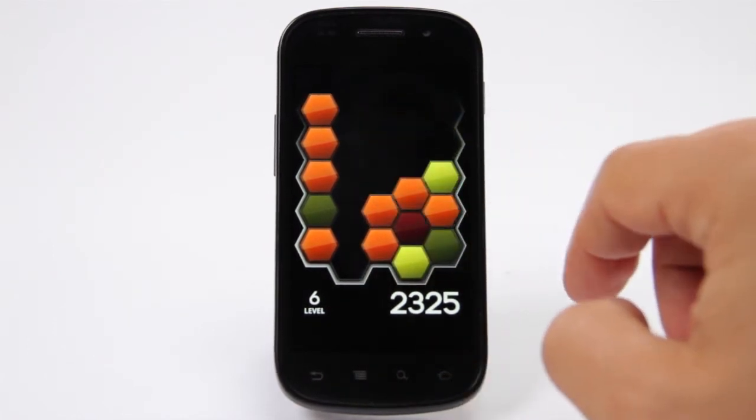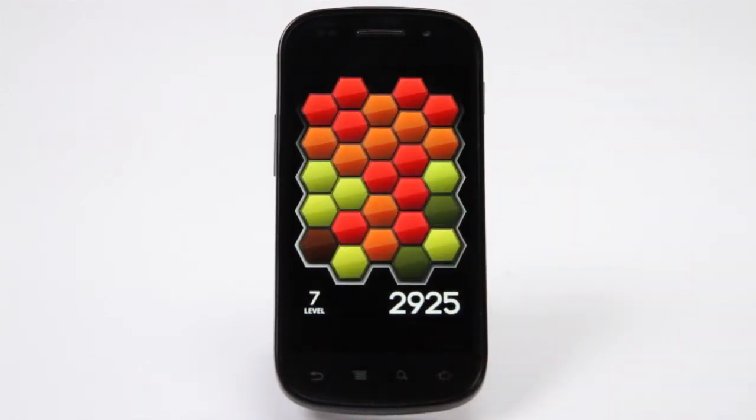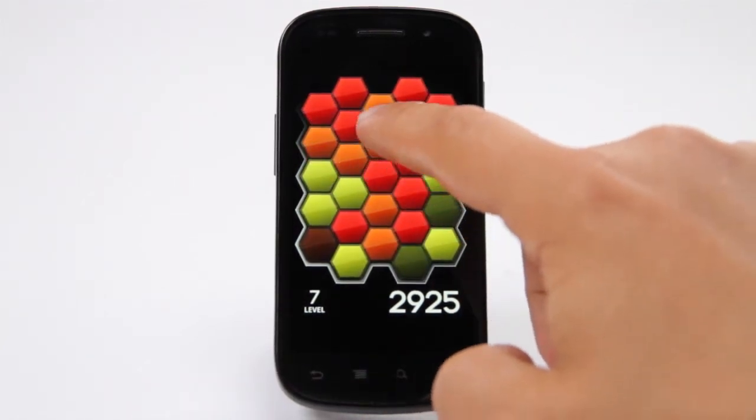The key of Hextasy is learning to predict whether hexagons will fall once you've removed a particular coloured group. It's an easy game to get the hang of, but much trickier to master.